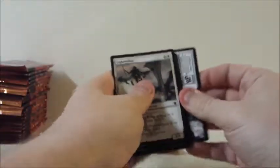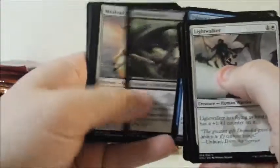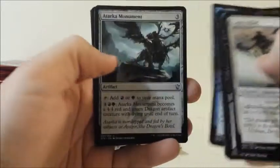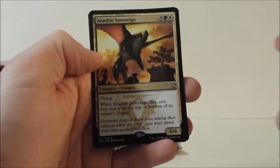That didn't work out too great last pack, so I think I'm just going to go with what I did the first time. Let's see — Sight of the Scalelords, Void Squall, Atarka Monument, Atarka Monument, and Narration Sovereign. And a foil Lightning Berserker — that's cool. There certainly are a lot of foils.